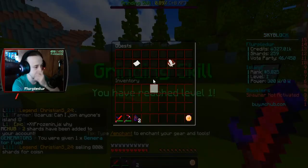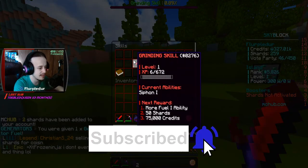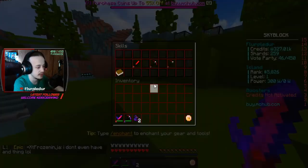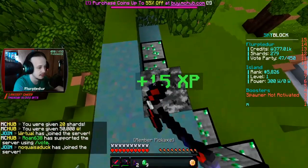Oh, where does that get me? Skills — that got me a siphon 1 ability, 20 shards, and 50,000 credits. Wait, do I have to claim it? I do. 20 shards and 50,000 credits. Nice. Can I mine this? Sure can. I want to see if a Wither Skeleton counts — except they're tier 2 and they look pretty freaking scary. Maybe I shouldn't be doing that.